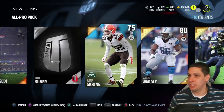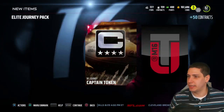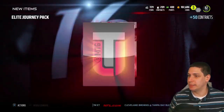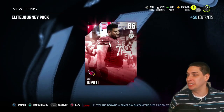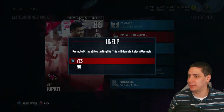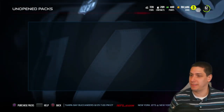The elite journey pack is gonna give us another collectible of some sort — yep, there it is, the captain token. We'll quick add that. It'll also give us a guaranteed elite player, so hopefully we get someone good. And we get Mikey Potty — of course we get an offensive lineman, damn it. Well at least Mikey Potty is really good for run blocking. We'll make him our starter at left guard because I'm sure he's probably the best guy I've got.